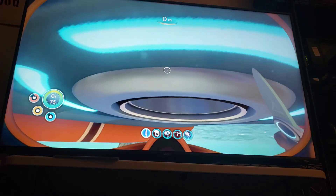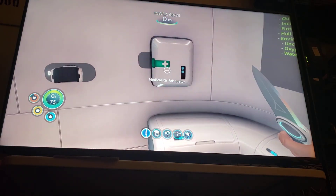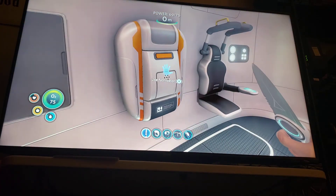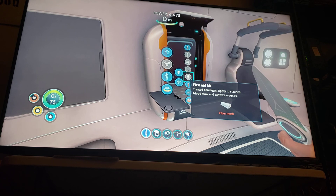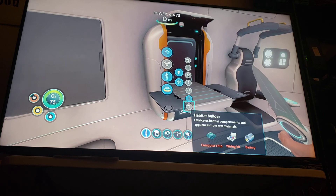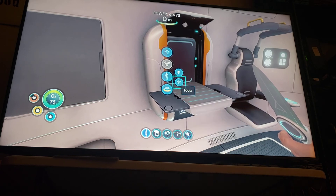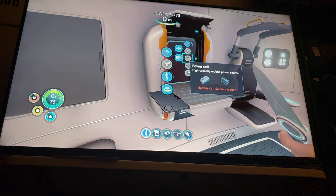Let's see what else — can we build a habitat yet? Because we need more storage. The habitat builder needs a computer chip, a wiring kit, and a battery. A computer chip needs copper wire, gold, and table coral samples — I think we might also have the copper wire. The gold will be difficult to get because we have to go deeper for that. We need a wiring kit — that's just silver.